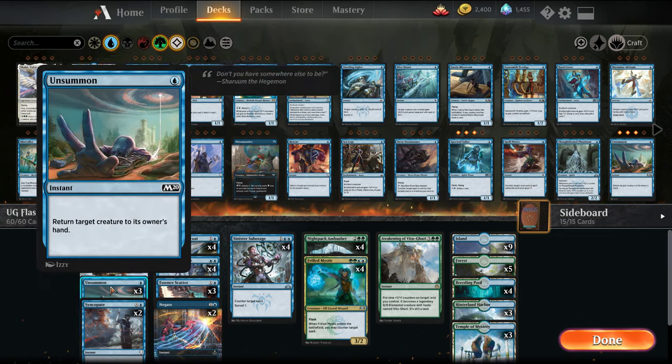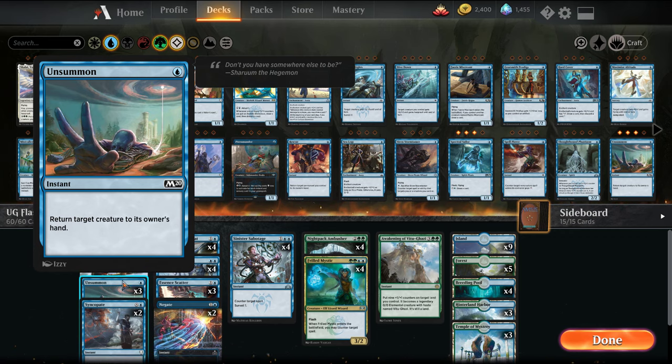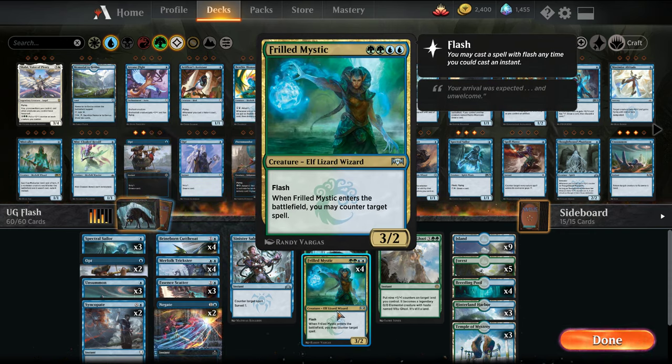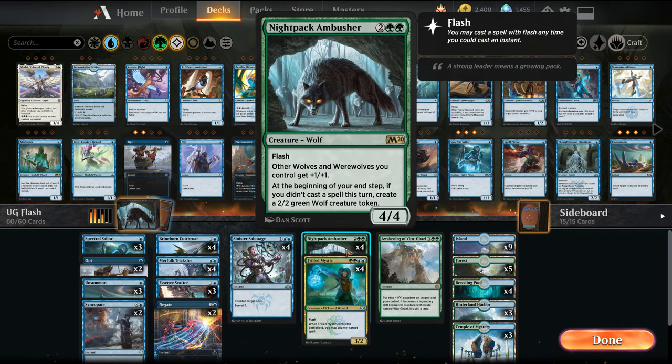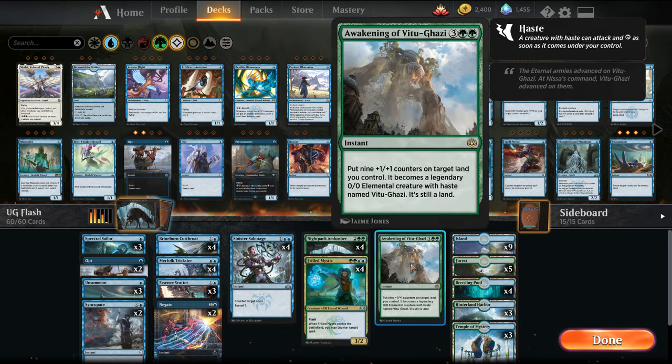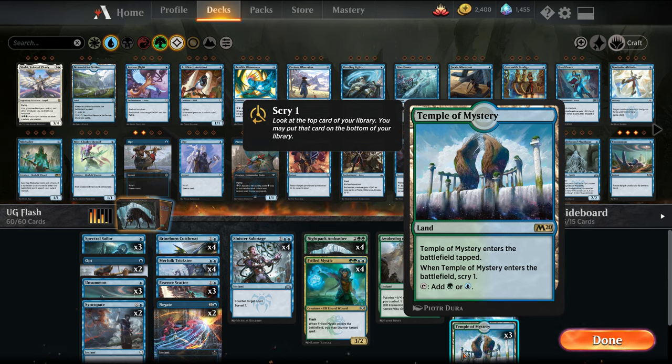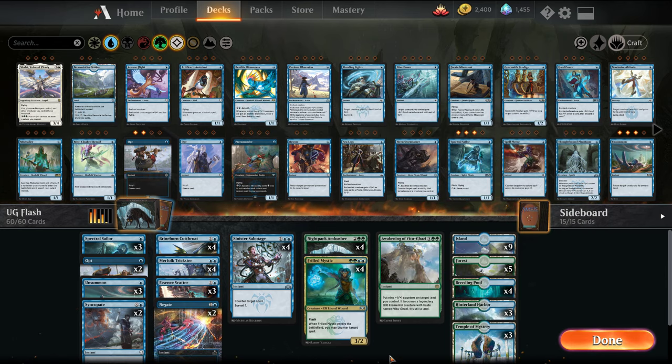We also have Unsummon, which can be used to bounce our own creatures or bounce our opponents', and Opt as a card draw spell to round things out. We also have Frilled Mystic as a counterspell. The two rares we're adding to this deck are Nightpack Ambusher — the best card in the deck, a 4/4 that creates 3/3s basically every turn, which helps close out the game fairly quickly — and Awakening of Vitu-Ghazi, a fast way of closing out with a 9/9 land. For the mana base, we're adding three Temples of Mystery for consistency and Scry filtering.